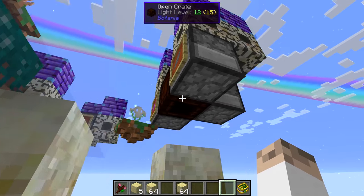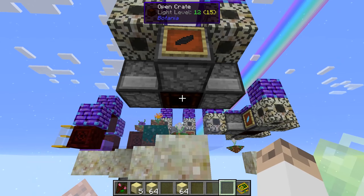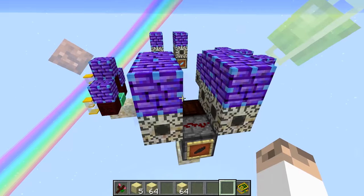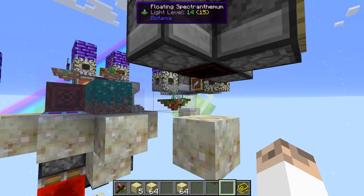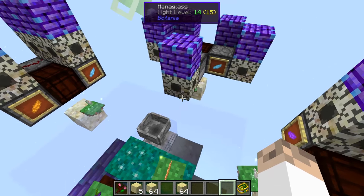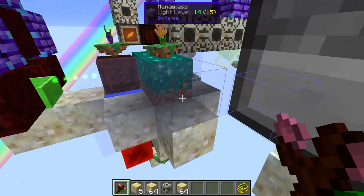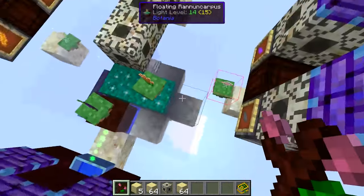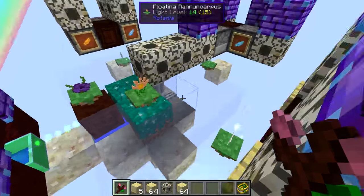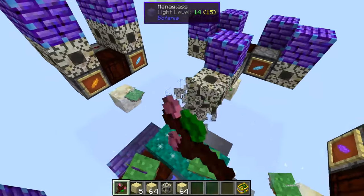The nightshades have got their inputs on each of those there, with the double input being the black mystical petals in that dropper there. The droppers are facing into this open crate, and every time they get a redstone signal they will drop those petals. Those petals will be dropped down and taken by the spectranthemum to the block above. The way you do that is: take any block, place it above, shift right-click on the spectranthemum, shift right-click on the block, just like you would normally bind it to a mana pool. It is actually bound there, so don't worry about that.